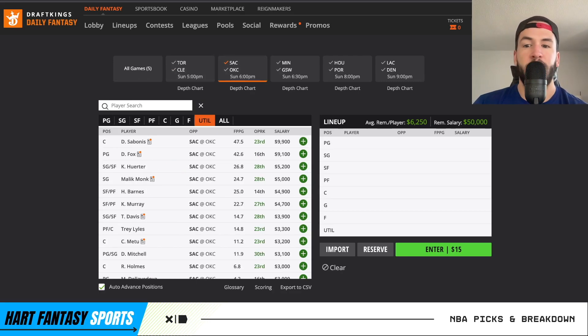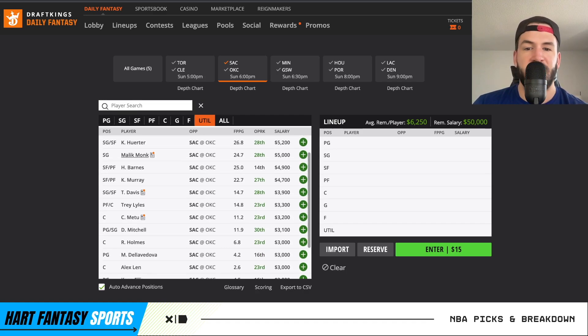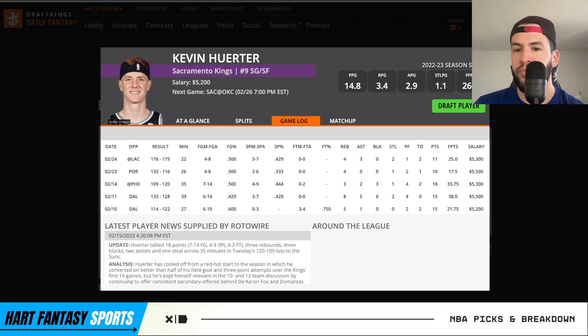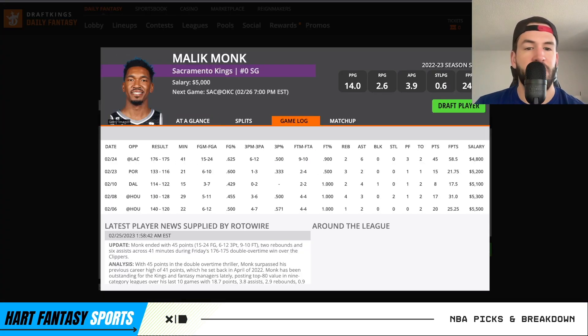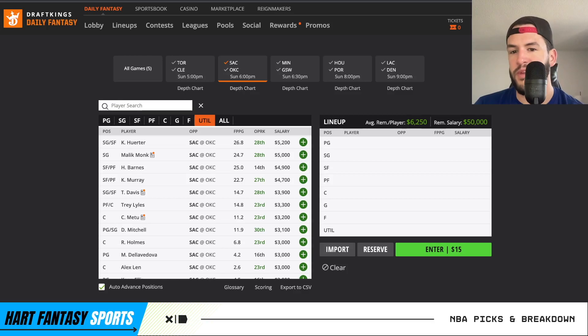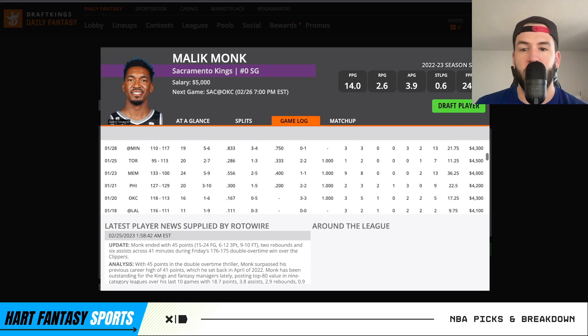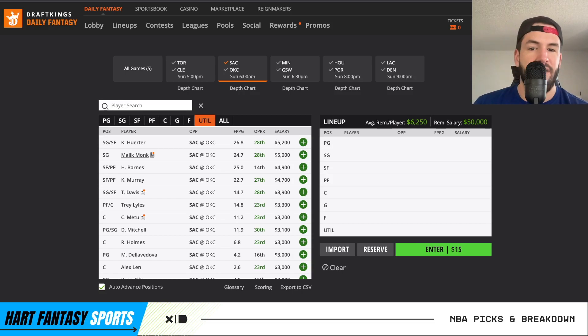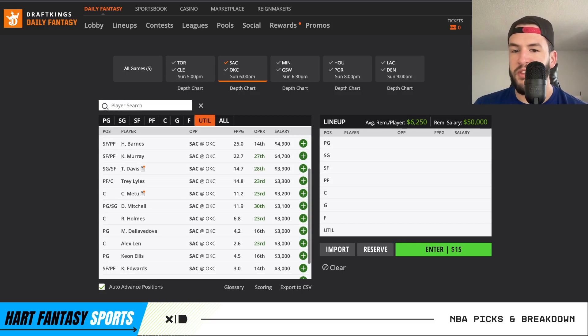Moving on to a game I have a good amount of interest in. Bonus looks great, Fox looks great. And then with these four wings — Herter, Monk, Barnes, and Murray — Herter, Barnes, and Murray start while Monk comes off the bench. Whoever does worst out of those wings, usually Kevin Herter, usually gets benched for Monk. As we saw last game, Herter only played 22 minutes in a game that went into two overtimes, and Monk was fantastic — 58 and a half fancy points. We know he has huge upside. At 5,000 against OKC, in a normal game he sees anywhere from 20 to 30 minutes, maybe 15 on the low end. There's a lot of risk with these wings but a lot of GPP upside.